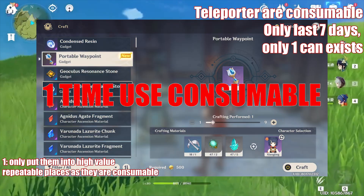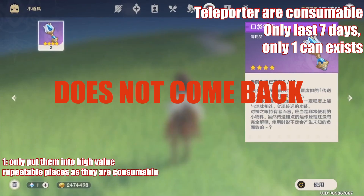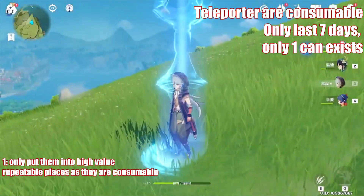The first thing to know is that your teleporter is actually a consumable item, meaning that when you put it down and try to recycle it, it will not go back to your inventory and you will have to craft a new one. So make sure you put them in places where you're going to get a lot of value by teleporting there over and over again.